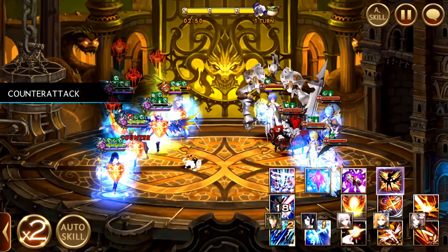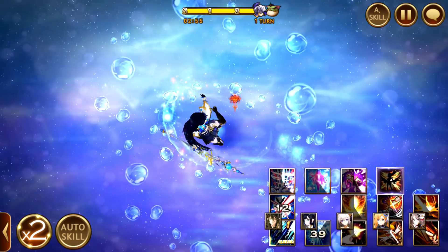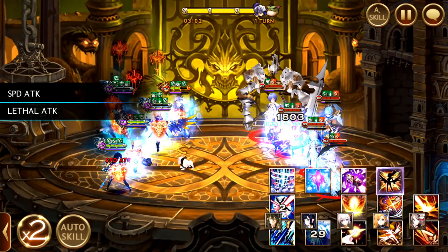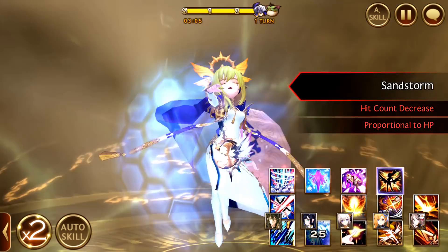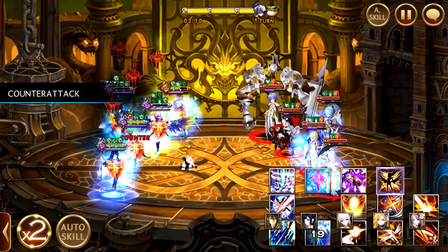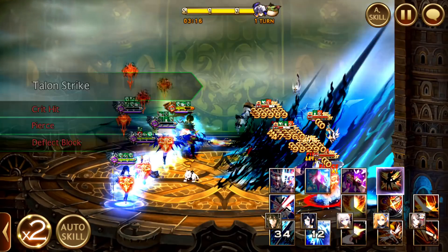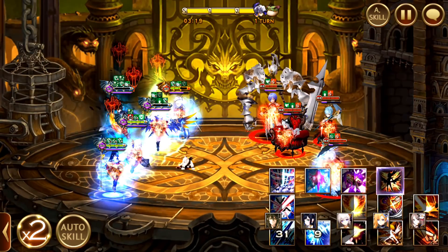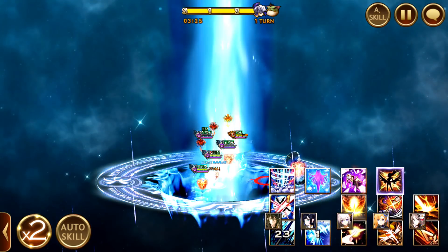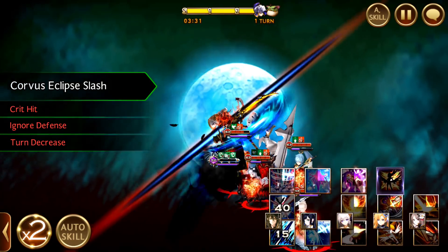Same strategy also — prepare to kill with Talon Strike and Corvus, and hopefully you don't get hit by the elimination from Battery. Another thing is that Orly, if you don't kill her before she uses her Awakened skill, she will have Evasion — and that will be very problematic.